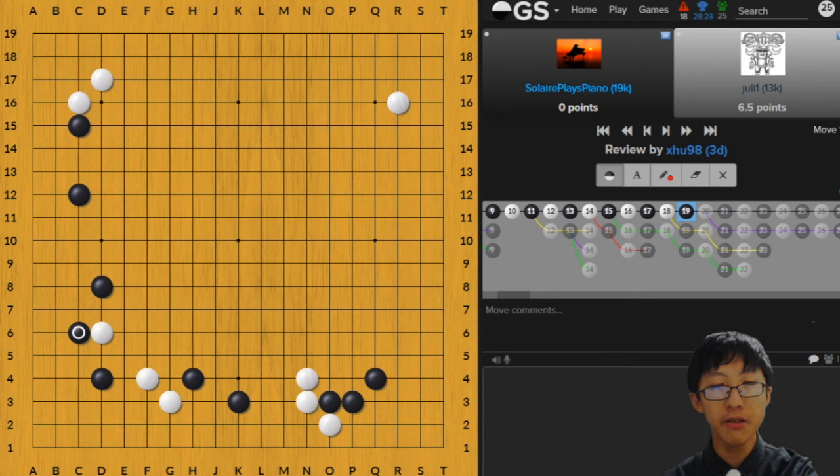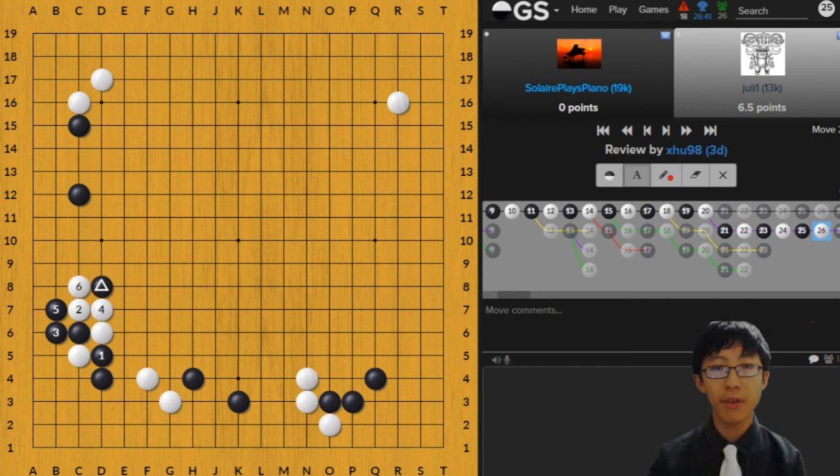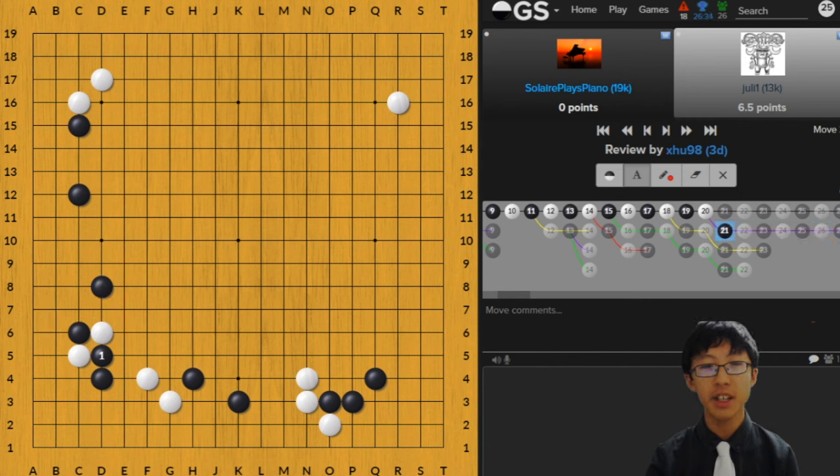In the game, though, Black attached closely again. This could hurt Black in return because White played at C5 and Black had to cut. White can Atari, and if Black extends, White connects. All this works out for White because Black has a stone hurt at D8. He could have avoided it had he not played a close attachment. Sometimes you might just want to keep your distance a little bit, and it could reduce unnecessary damage done to your own stones.